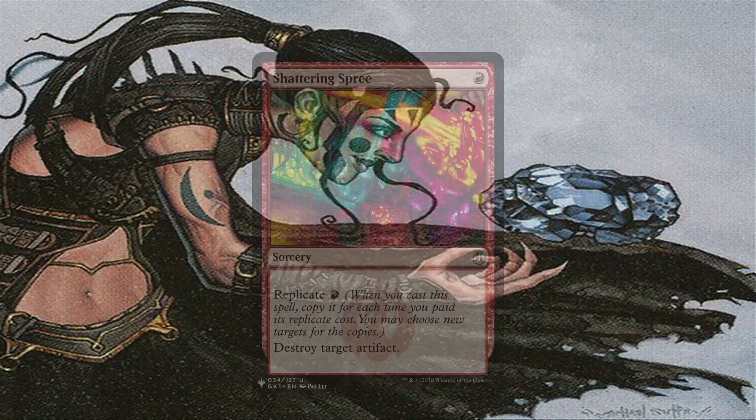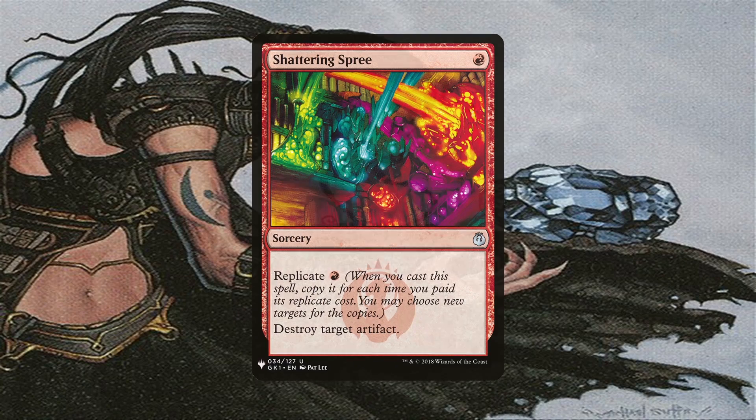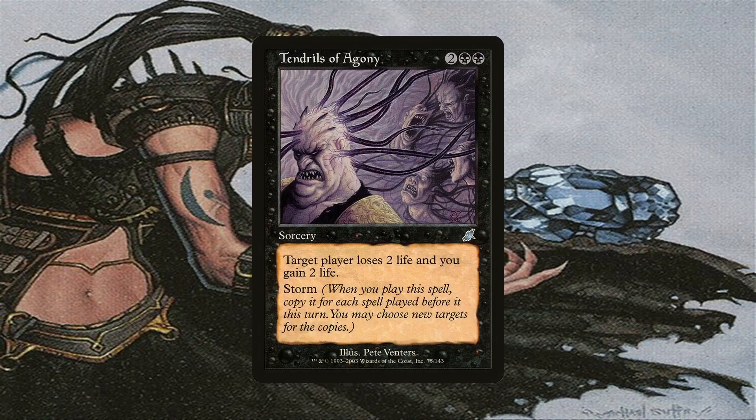Shattering Spirit is included even though it doesn't have buyback but it has replicate. If we sink enough red mana into it, we can destroy quite a lot of artifacts, and it'll trigger Magecraft that many times since it's getting copied for each red mana paid. Tendrils of Agony is the other Storm card in the deck because it'll trigger Magecraft multiple times on its own and is a great way to potentially eliminate an opponent while also gaining us life. It's also a good plan B when we've assembled an engine but aren't quite able to get the win.